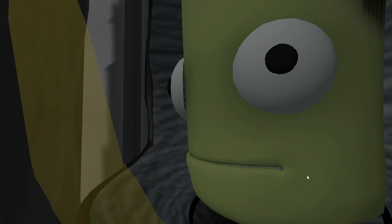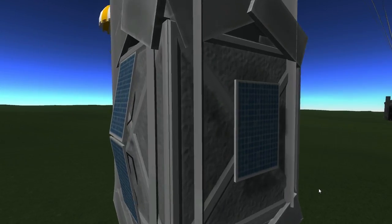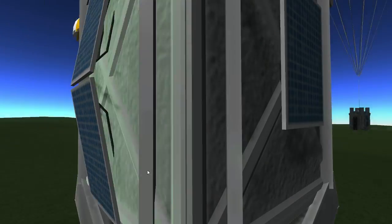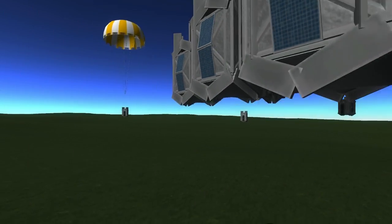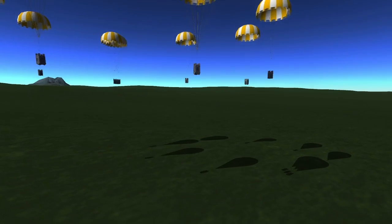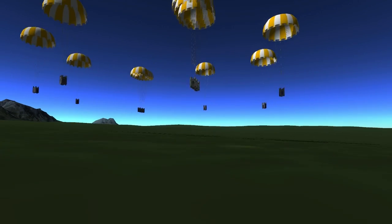It turns out it's really weird - the Kerbosbeast actually gets out of the seat by itself after a crash sometimes. I don't fully understand how or why that happens. And in fact, what you're looking at now is not the finalized version of the drop pod.